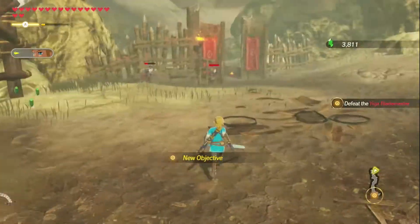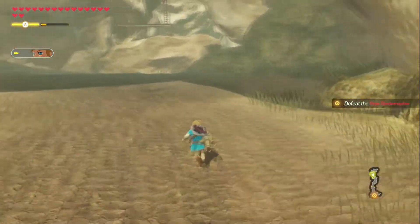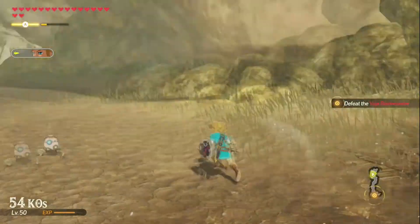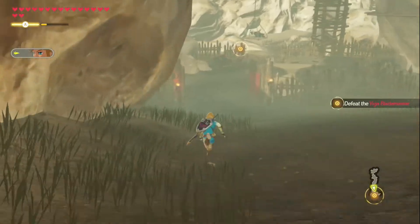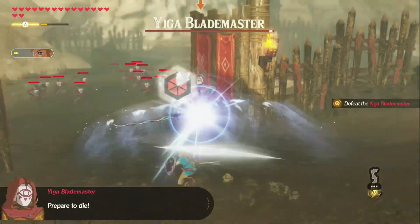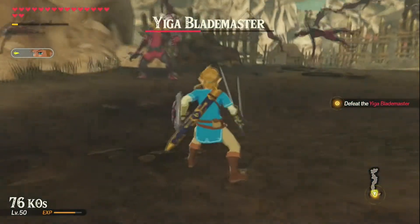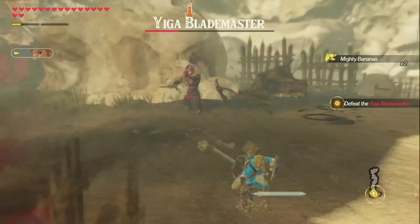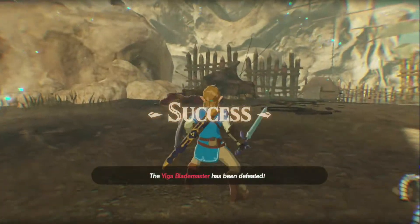Yiga Blade Master has appeared. Beat the Yiga Blade Master. Pretty simple. However, I could still get hit — and that's problematic. There's still some more. Yep, there's another Yiga Foot Soldier. He's dead. I'm heading on to fight the Blade Master. Yeah, there he is. Oh. Spin. Spin. Close. Let's kill him. Yiga Blade Master has been defeated.